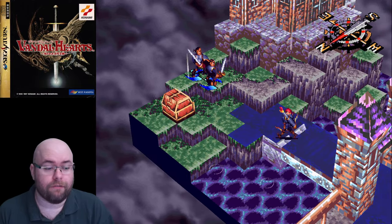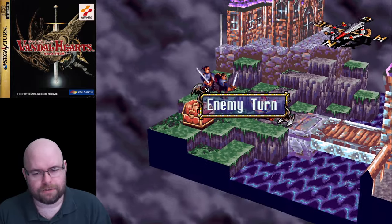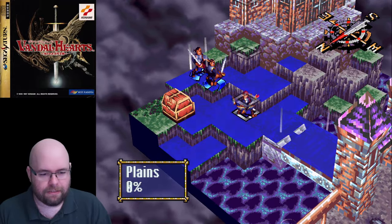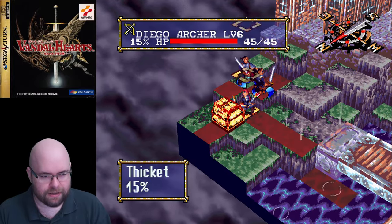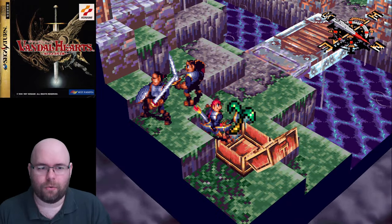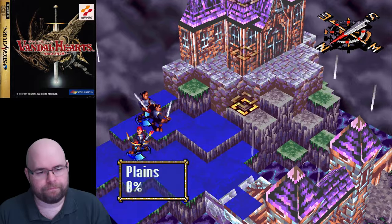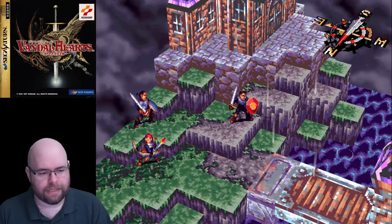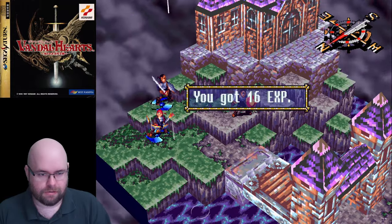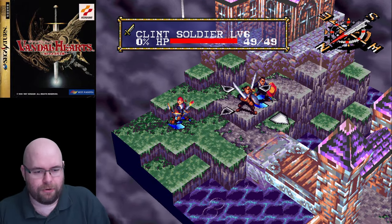Something I'm curious about regarding the Saturn version — I already noticed something weird with the treasure chest in this version. With no enemies left, our objective is to reach the entrance. Something that doesn't work correctly in the PS1 version, I wanted to test on the Saturn version — and I can do it! Magic use here gives free XP. This battle was definitely much shorter than the previous one because I had less to explain.